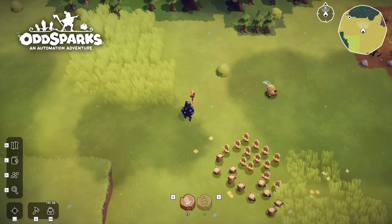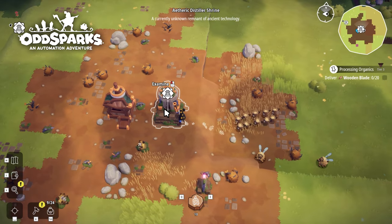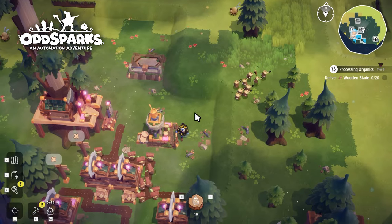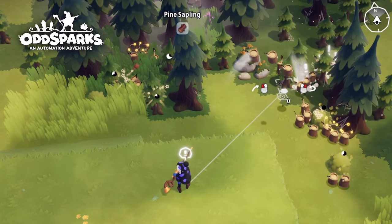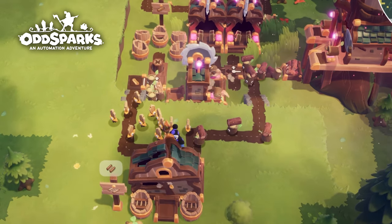Look at some of the sparks that you can get early on. Just make sure you find the correct shrine to create the sparks you want. Stumpy Sparks are the most basic of sparks and are the backbone of your ever-growing spark production.